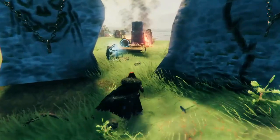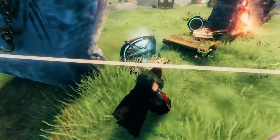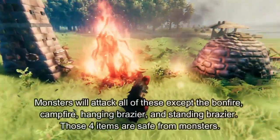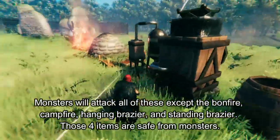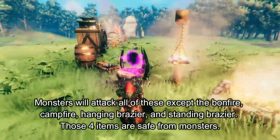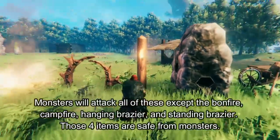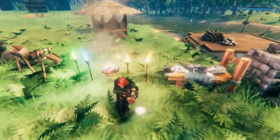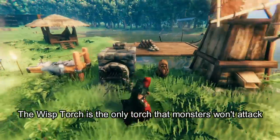Basically, there are certain items that are special. These items are the artisan table, the bed, black forge, blast furnace, bonfire, campfire, kiln, refinery, dragon bed, fermenter, forge, galder table for magic, the hanging brazier, hearth, portal, sconce, smelter, spinning wheel, all forms of light except the wisp light, stonecutter, stone oven, ward, and windmill.